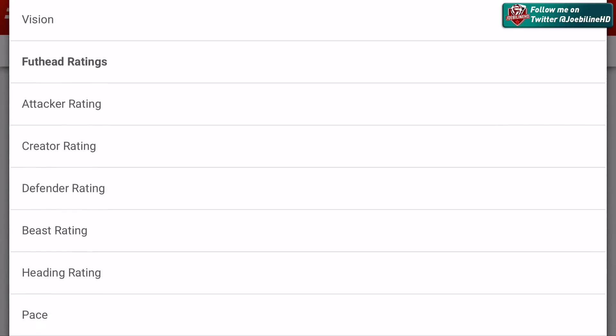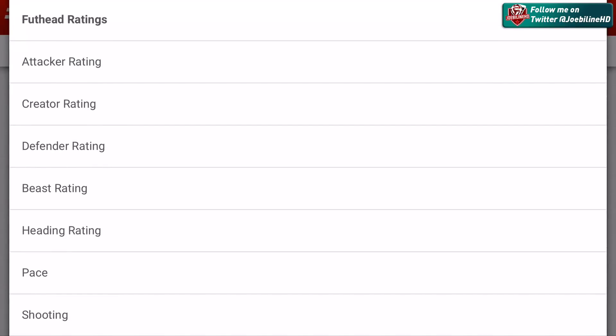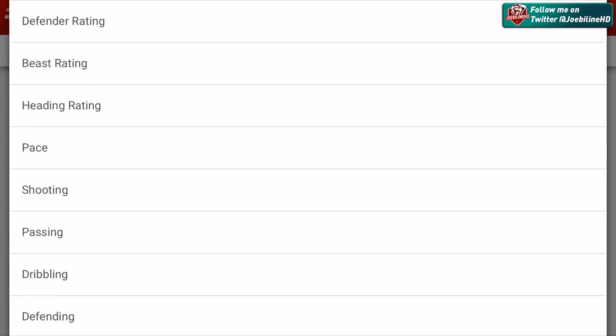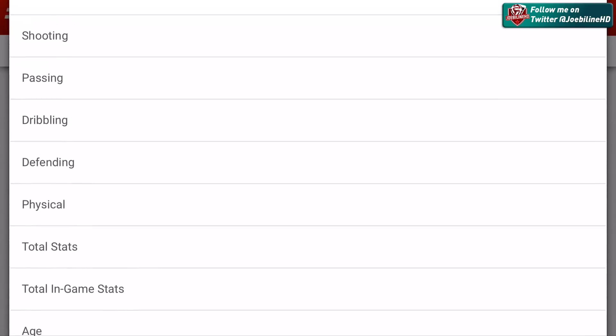You've got physical, you've got every single stat to sort by. But also you've got attacker rating, creator rating, defender rating, beast rating, pace, shooting - which generalises it. So this is the general pace, the general shooting, rather than individual stats. It's the full list just like you would have on the mobile database.